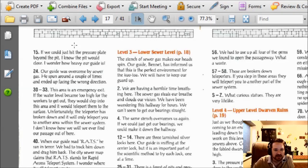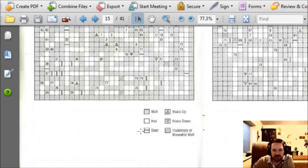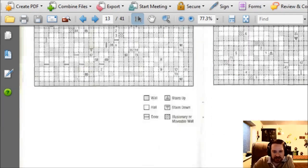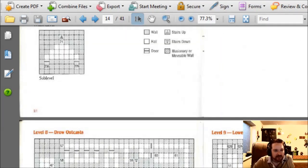Here's level 2 — 'If we could just hit the pressure plate beyond the pit, I knew the pit would close. I wonder how heavy our guide is.' That's where I saw the clue for how to activate that. Unfortunately it doesn't really seem to give a whole bunch of other hints for how to move on from there, but looking at this map, I'm not seeing a whole lot else. There's a notation at number 8 — let me see if there's a notation for that.